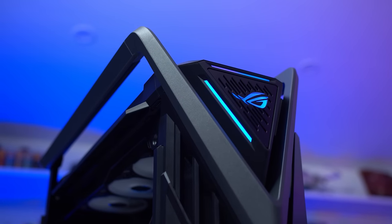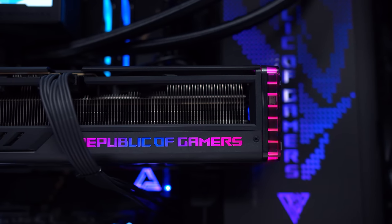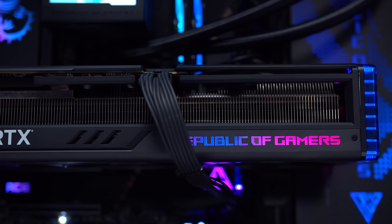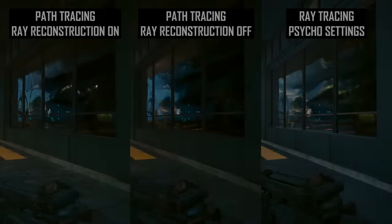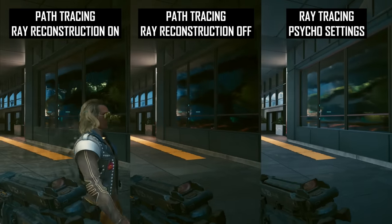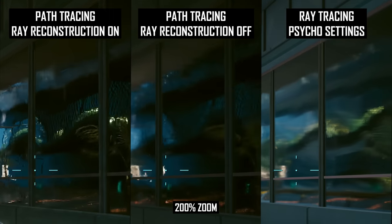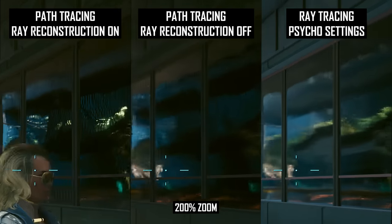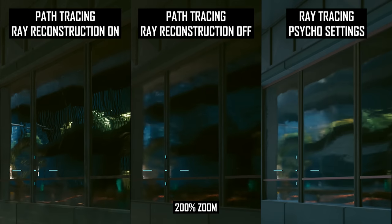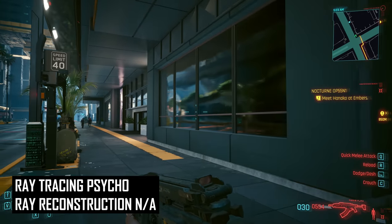For this video, we are using an ASUS ROG Strix GeForce RTX 4090 on a Ryzen 7 7800X 3D test system, with image quality set to 4K ultra settings, path tracing enabled, and DLSS Quality mode on — no Frame Generation unless otherwise specified. For ray traced reflections on highly reflective surfaces, Ray Reconstruction is able to denoise these effects to produce a higher apparent resolution. It produces a noticeably higher reflection quality compared to the path traced mode without Ray Reconstruction, and the regular ray tracing mode. The ray reconstructed image is sharper and clearer, both stationary and in motion.